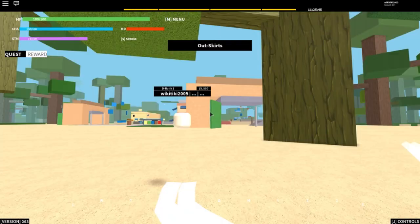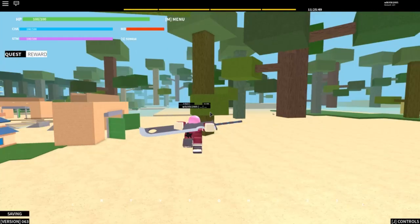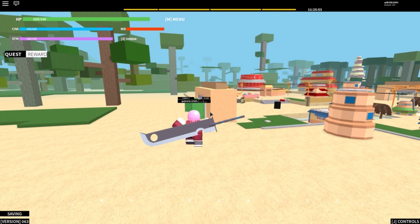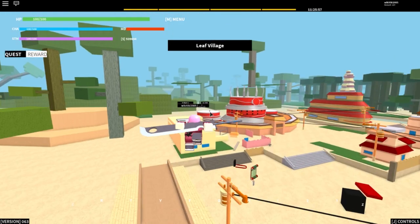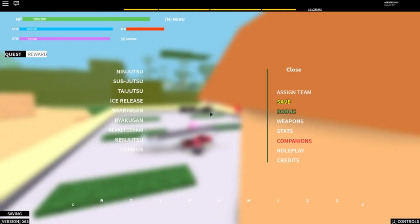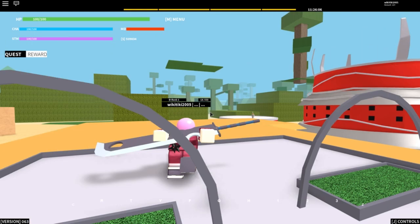And the Hokage mountains, right? Should be — I think I don't know, it should be right behind there. It should be right in front of me. Don't question why I'm Sakura — I just wanted to be Sakura. So I'm gonna go check out companions; for some reason it's still not loading.